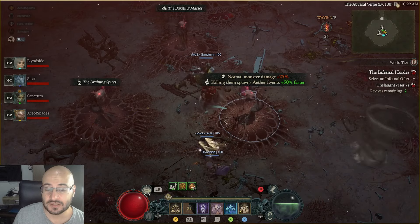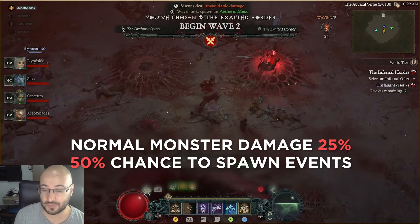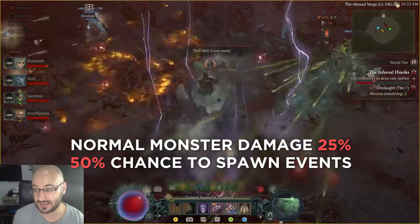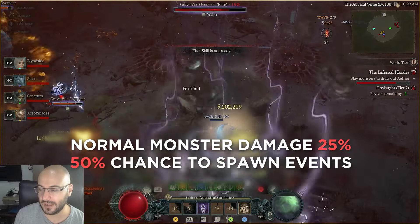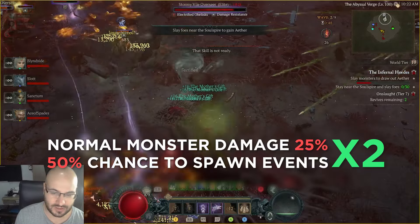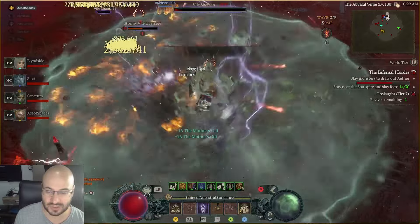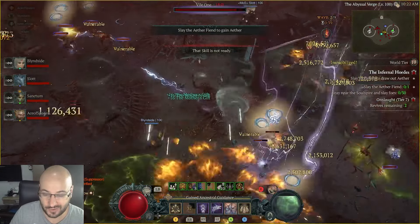The second best thing to get early is normal monster damage plus 25%, and killing them spawns Ether events 50% faster. This is really good to get early, and I will take two of them if possible every time, but I wouldn't get more than two — definitely not four. I've tried it, and then you spawn a lot of events that give you nothing, and you end up with no Ether at all.